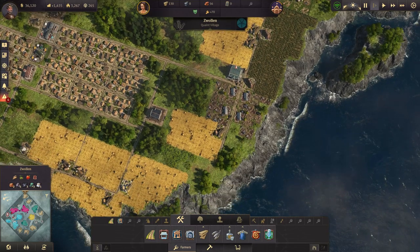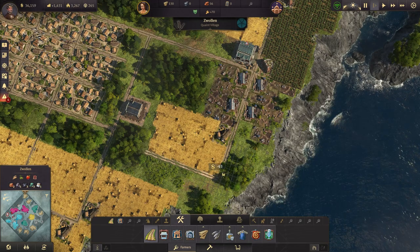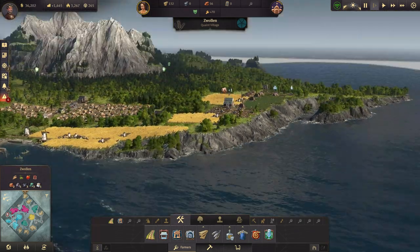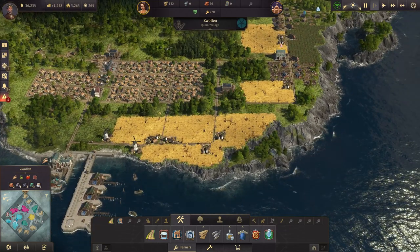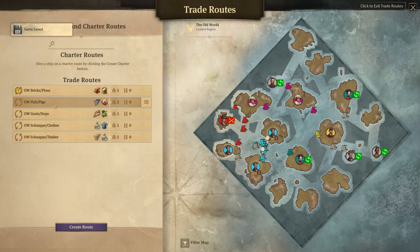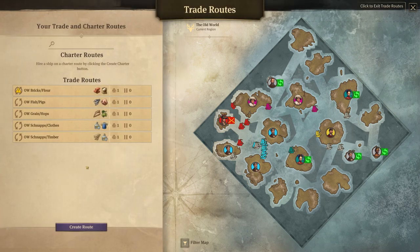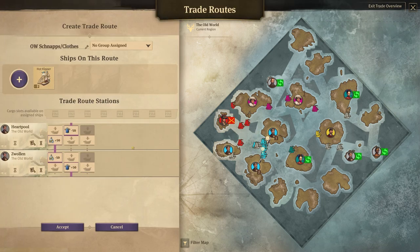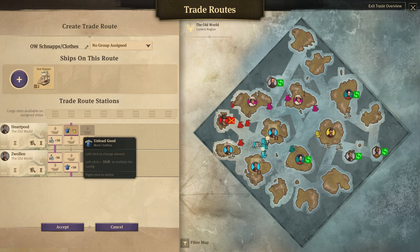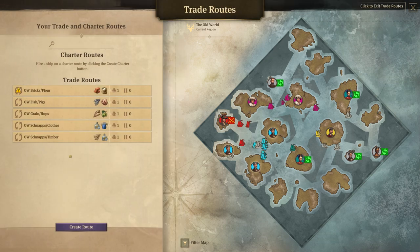That one can get all of these too - it's definitely going to help and it can reach down here too. Let's build a road along here. That should really improve some of the logistics here on Zwollin, which is providing a lot of things. Let's take a look at the trade routes to see what we've got going on. Fish and pigs are being provided in Zwollin to Hartpool, and grain and hops are being provided from Zwollin as well.